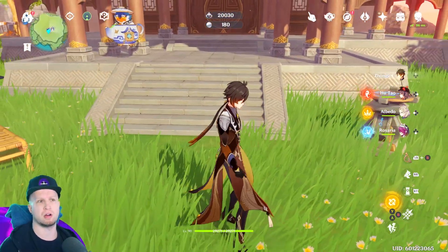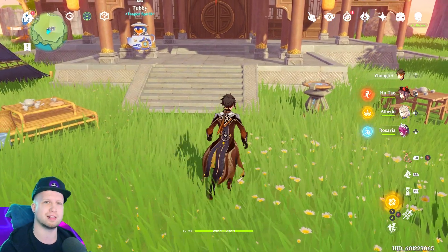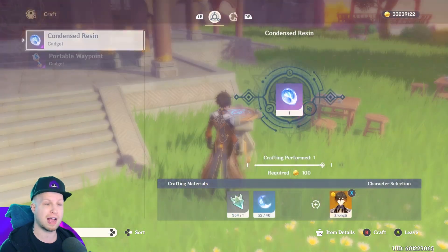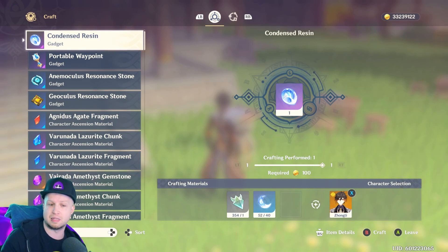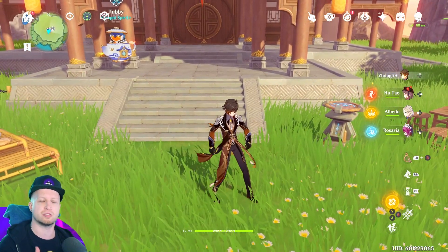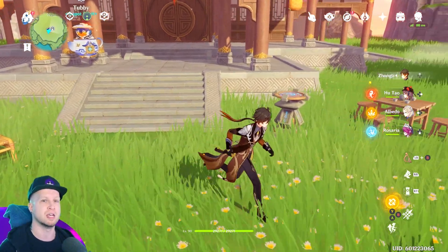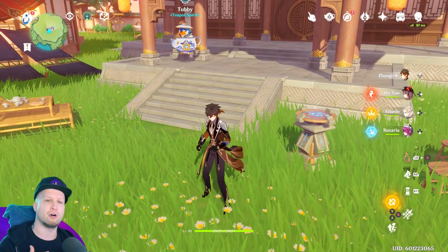A couple of updates already working in the Serenitea Pot are finally being ported out into the open world — specifically using the crafting bench while in co-op. Right now, you can use the crafting bench in your Serenitea Pot in co-op with friends, but the problem is that if you're in an adventure world with friends, you have to cumbersomely go into your teapot to craft things and then go back, dealing with loading screens. Finally, they're taking those mechanics out into the open world.